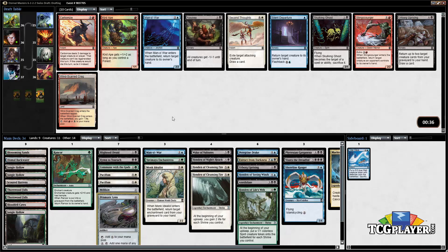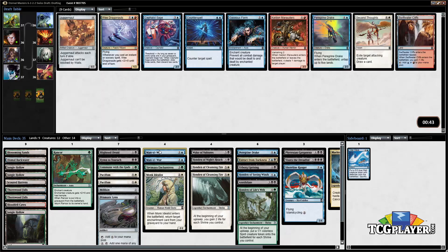Now we're seeing Mana Leak, which is definitely a solid option. But in order to enable us to play this Maelstrom Wanderer we could take yet another land. Mana Leak is a pretty powerful card though. Trying to think in terms of do we have enough win conditions — I guess we'll find out — but gonna grab the Mana Leak here.